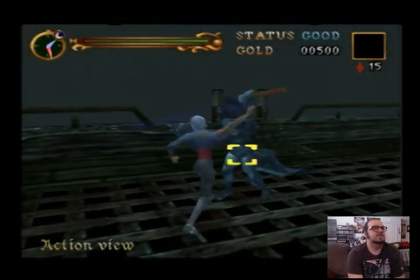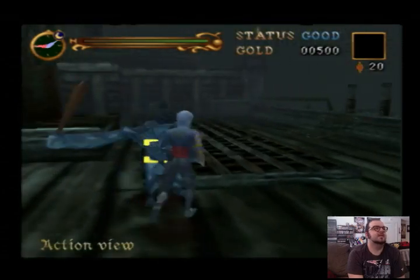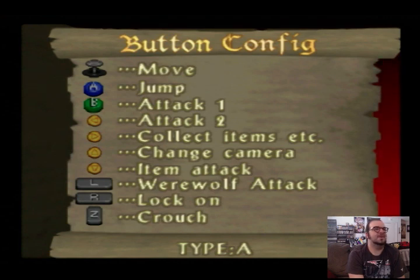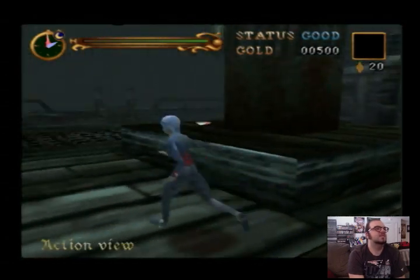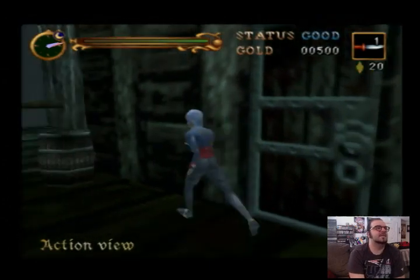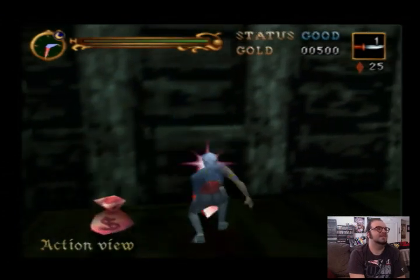Trying to figure out the lock-on. I went for Z, that wasn't it — should be R, okay. Got lots of jewels for when we get a secondary weapon. There are levels to the secondary items now, so if I keep getting the same ones, hopefully they'll power up. I can't really say hopefully — they should power up. That's what they're supposed to do.